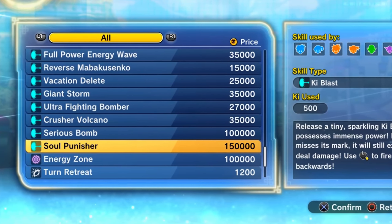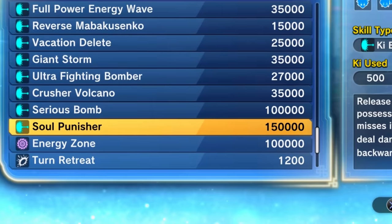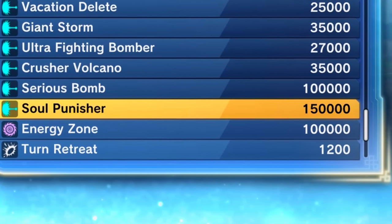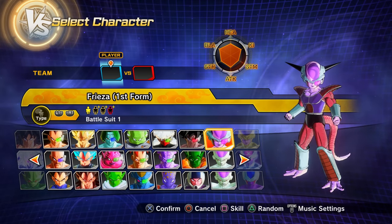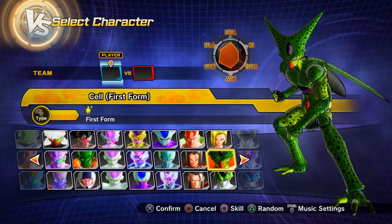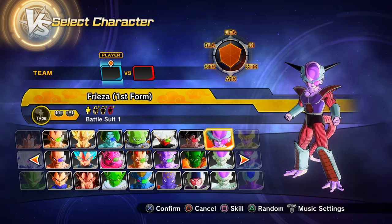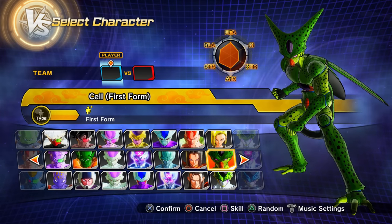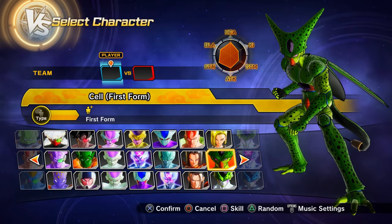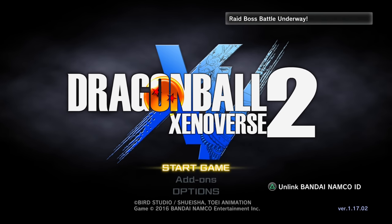The most expensive item you can buy with Zenny in Dragon Ball Xenoverse 2 is the Soul Punisher ultimate skill for 150,000 Zenny. Strangely, both First Form Cell and First Form Freezer have their 'first form' parts of their names spelled differently — one uses 'First' written out as letters, and the other uses '1st' as a number.